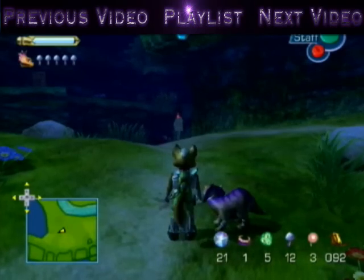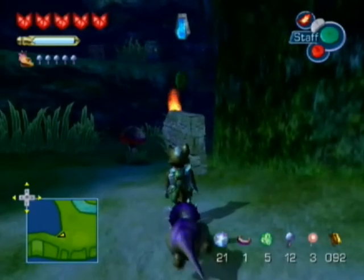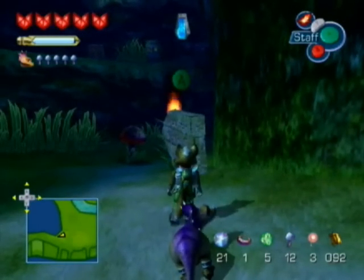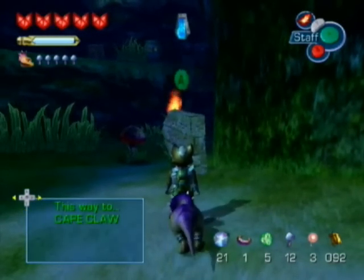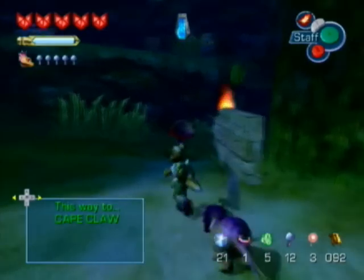Hey guys, what's up? PitMarthRoy here, and welcome back to Let's Play Star Fox Adventures. In the last episode, we finished up Cloudrunner Fortress and got the second Spellstone. In this episode, we are going to be getting to the First Point Temple, and hopefully actually getting it inserted. So, we're going to do just that.